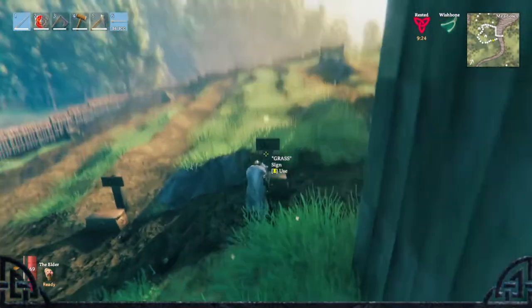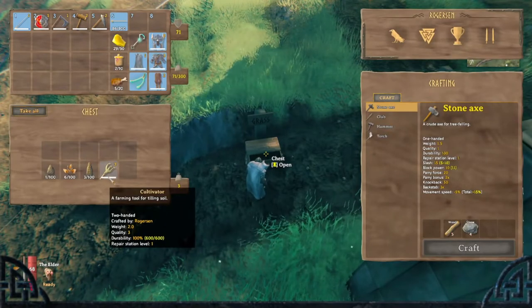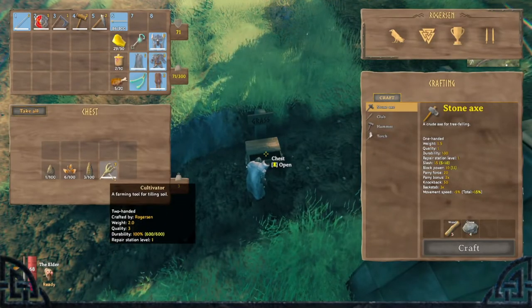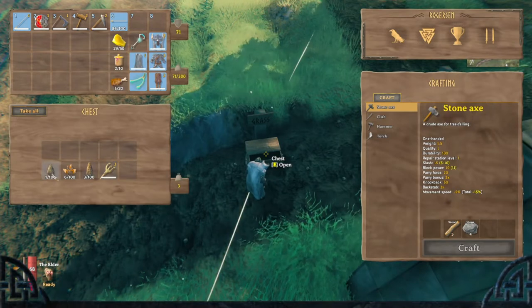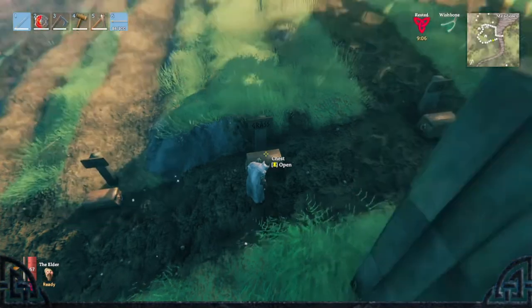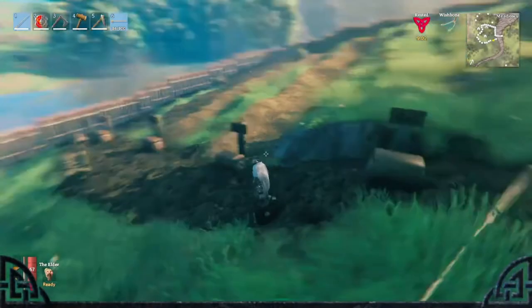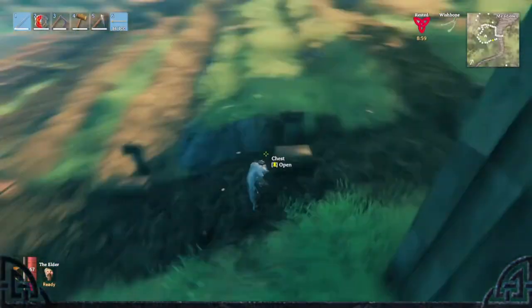And then I have one lane right here that's just all grass. As you can see on this one, we're going to be using a T3 cultivator, level 3. In this one, we're going to plant fir cones, beech seeds, and pine. This one's all grass, and for the rest of all these lanes I'm going to be using the level 3 cultivator.